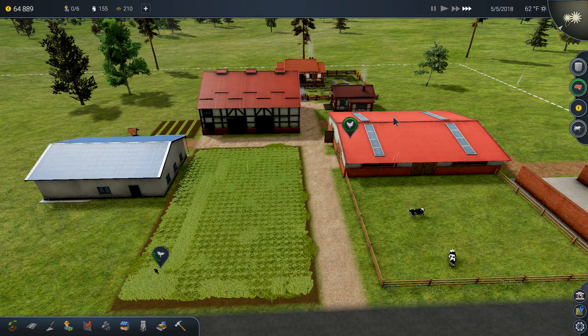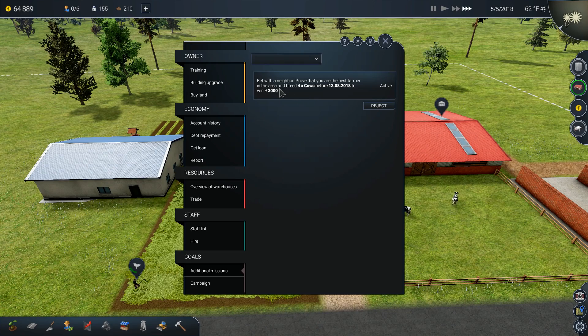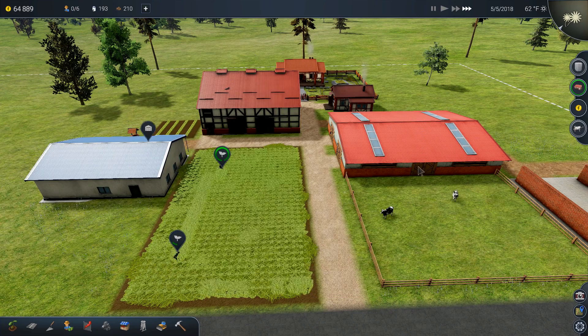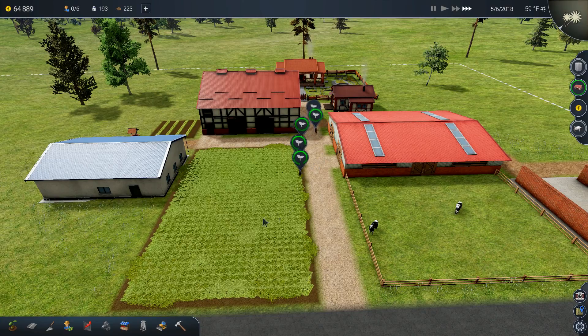Something I missed earlier — there's a side quest here: grow four cows by August 13th as part of a bet with a neighbor. If we do it, we get three thousand dollars. You can't just buy them in the store — you need to use the inseminator and breed them, then you'll be notified when new cows are available.